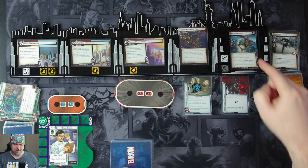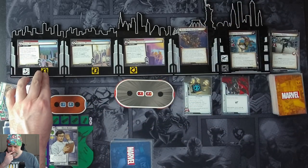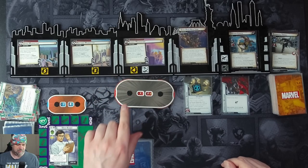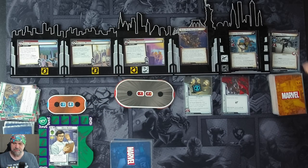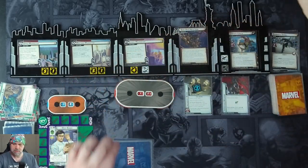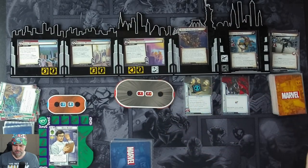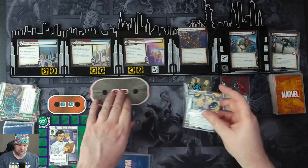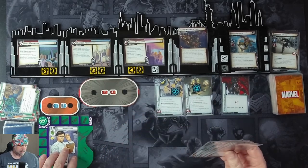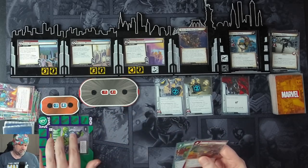When he attacks, we move the glider counter to the lowest scheme and resolve the special — place one threat on each scheme. We get an encounter card: Smoke Bombs. Fine with that. We flip up and spend one, two, three resources to Hulk Smash for 13.